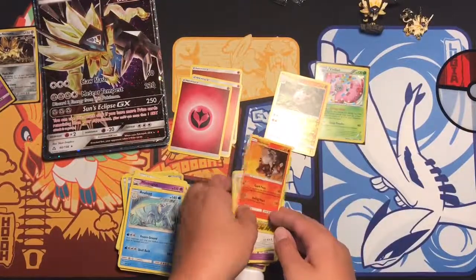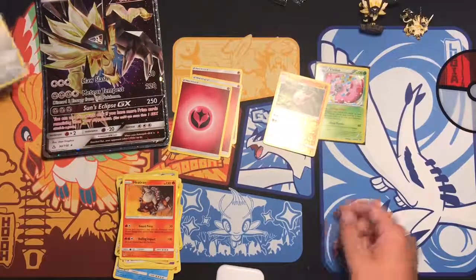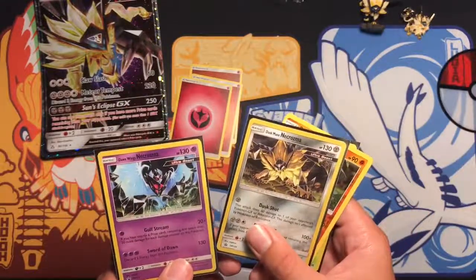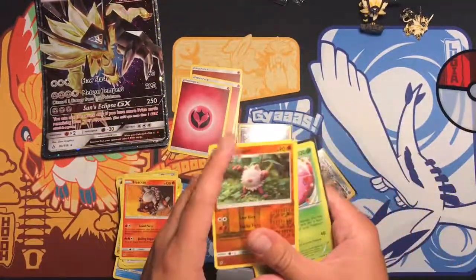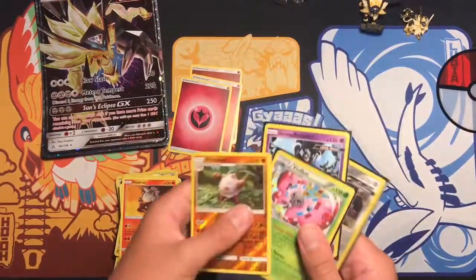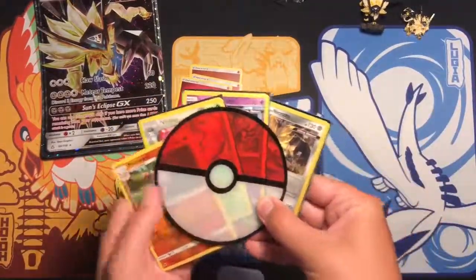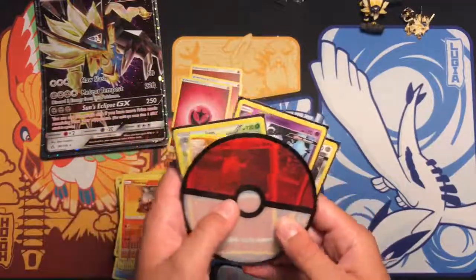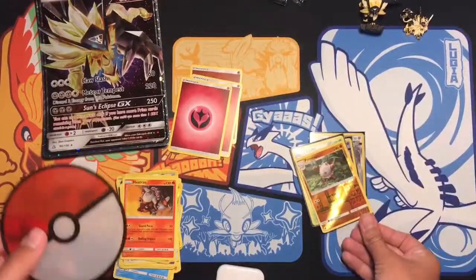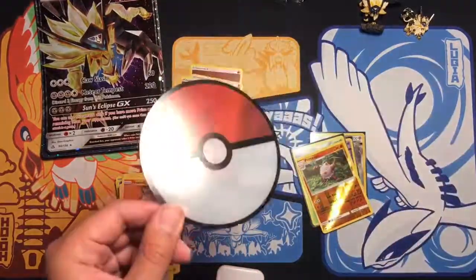Nonetheless, we still got decent pulls. We got these two promos that come with it — Sun Moon 124 and 123 — and a reverse Pikachu and a Baby Lugia holo rare. If you guys enjoyed this video make sure to smash that like button, turn on notifications so you know when I make a video, follow me on Instagram and Twitter, and I'll do giveaways on there soon. I'll catch you guys in the next video!